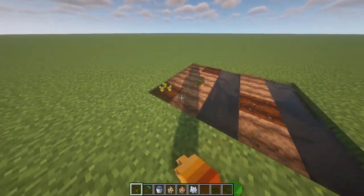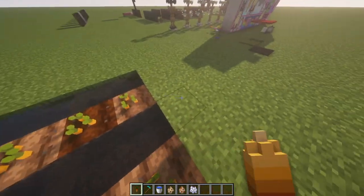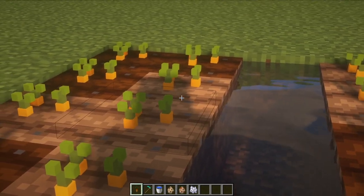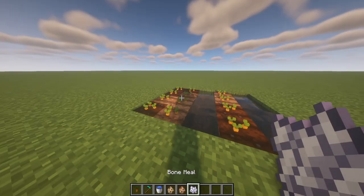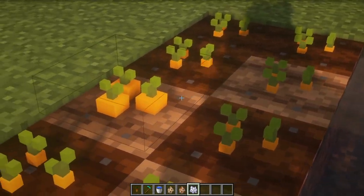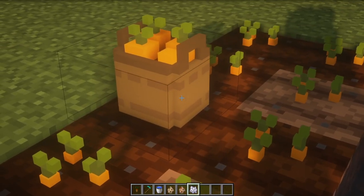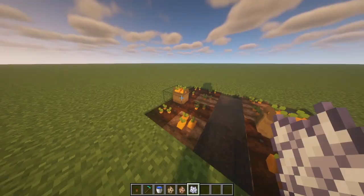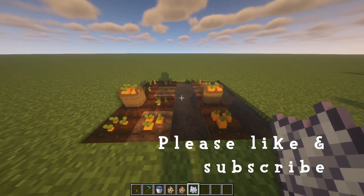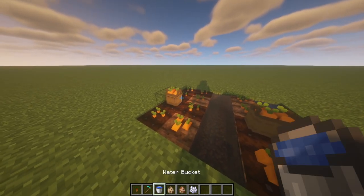The next thing I want to show you is the harvest pack — this works with all food, but I'll show you with the carrots for now. As you plant them, they start as little mini baby carrots. As they fully develop they change in size, and once they're ready to be harvested they appear in a little bag — really cute, cottagecore forest-core vibes. And if you're not 100% sure if your crops are ready, this is an easy way to know.